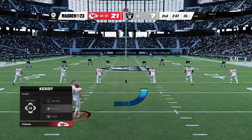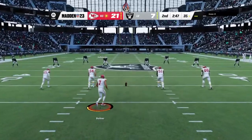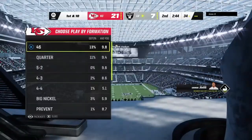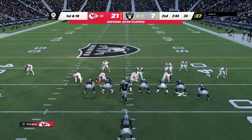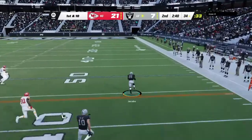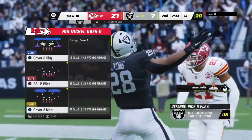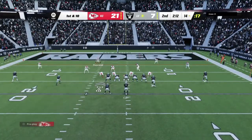Harrison Butker kicks it away. A short kick taken at about the 16, and they'll start this drive past the 30. The Raider offense set to get going — right now it just feels like they're trying to keep pace. They did score last time out, but still trail by double digits. After the last drive they've gotten revved up; if they go back out with the same mindset and tempo, there's still a lot of time left to make something happen.